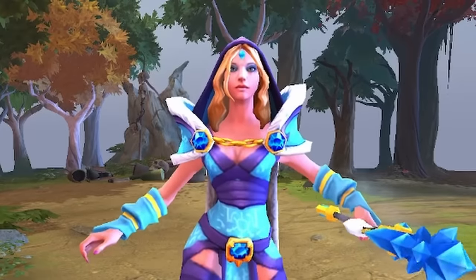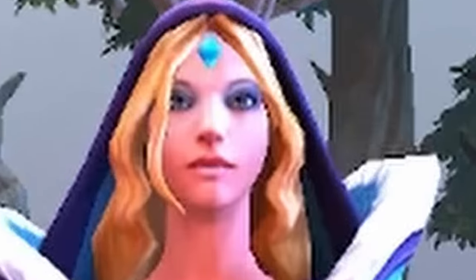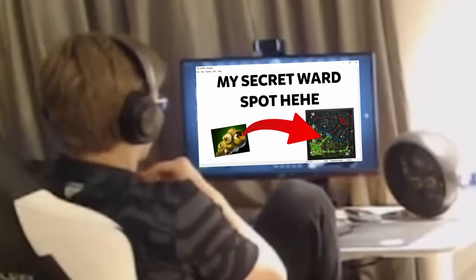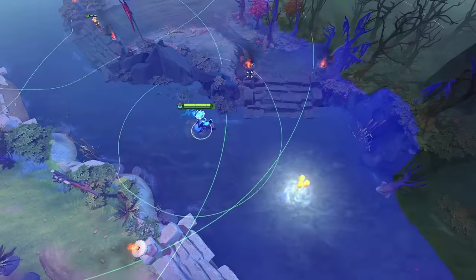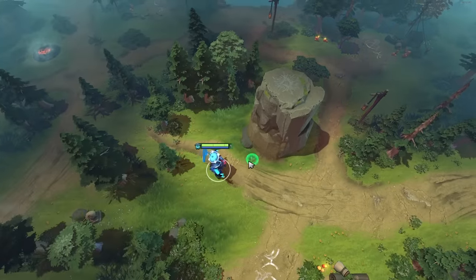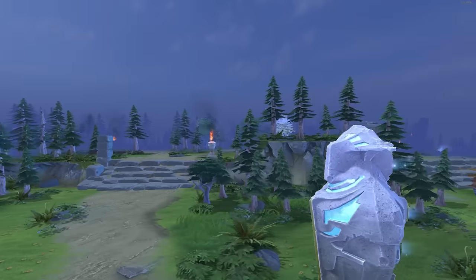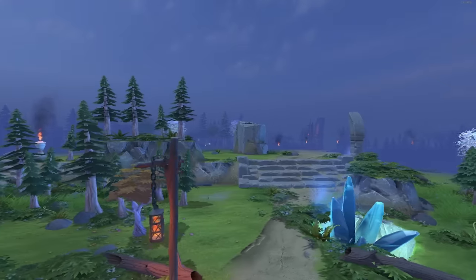Hey, ever found yourself at the start of a game, ward in hand, wondering where the heck should this thing go? Look no further. Today we're looking at the pros' go-to spots for their first set of wards. Is it their own high ground mid or the enemy's? Top or bottom rune? What's the priority? And don't forget about those wildcard wards that could be literally anywhere else. Stick around as we unpack all of this and more so you can get your team off on the right foot with the best first ward placement.